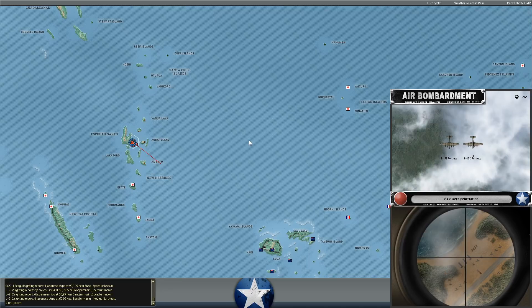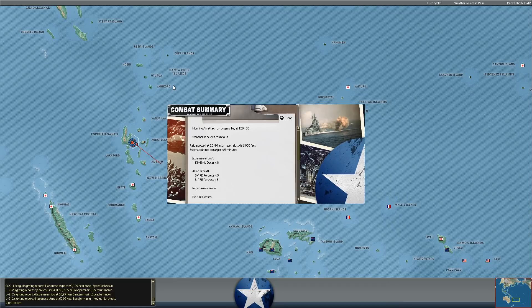Eight more B-17Es coming in on a second raid. A 500-pound bomb hit directly into a Japanese sub, another 500-pound bomb into a Japanese sub, another one! We ordered some bombers to hit the runways and others to go after the port. Five E-model B-17s on the raid - one bomb into the I-25, that had to cripple it. A bomb into a sub is going to do a lot of damage. And three into the I-175 - she's sunk!